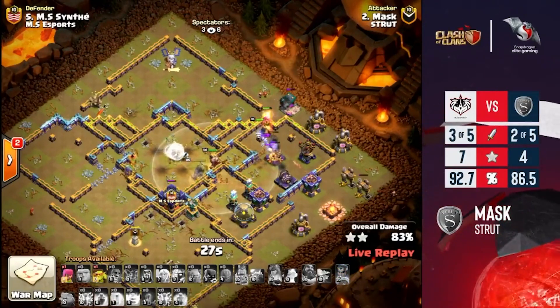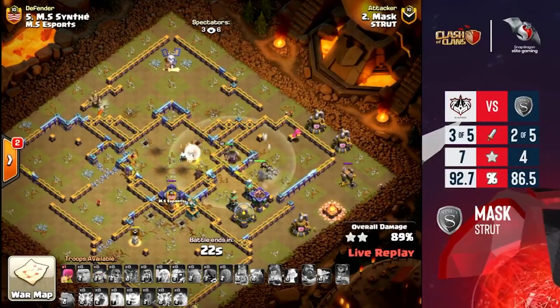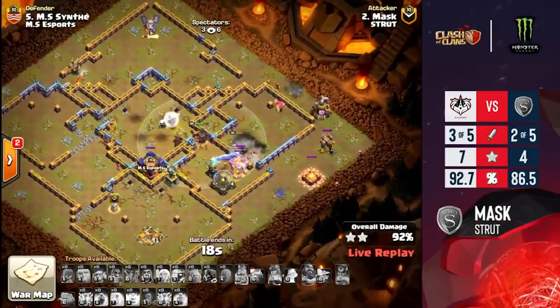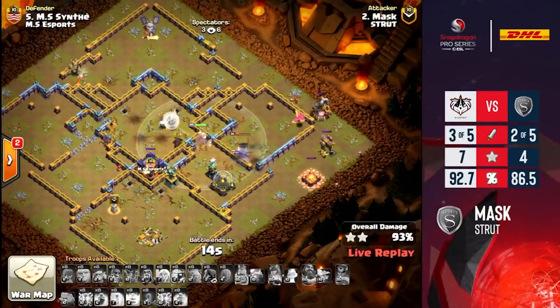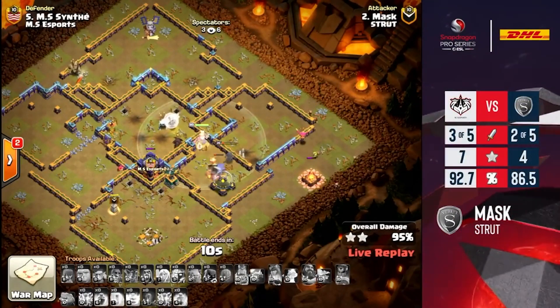The crystal can tank the xbow — this is so important for the strat. Look at this — the xbow going down! Royal champion sniping the defenses. We have 20 seconds. A little worried about time because there are no ground skellies, but we have the giant bomb warden helping.